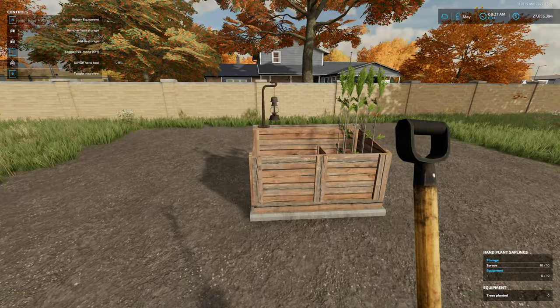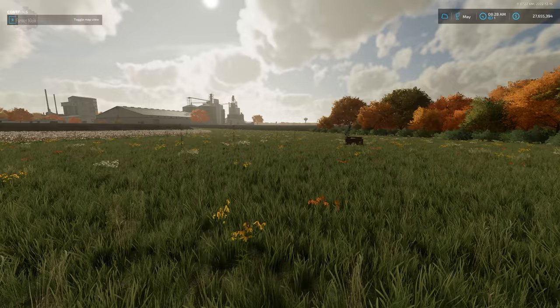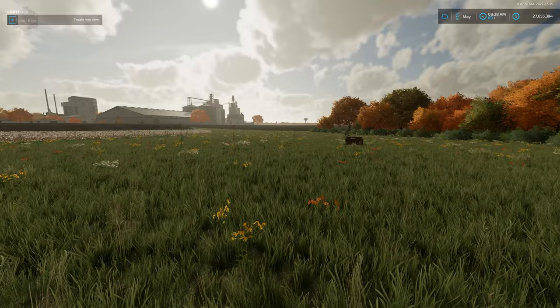A couple of caveats: if you have the shovel and satchel on your person and you exit the game, it's going to spawn everything back into a crate. Also, in multiplayer, only one player is going to be able to plant saplings at any one point in time on your given farm.